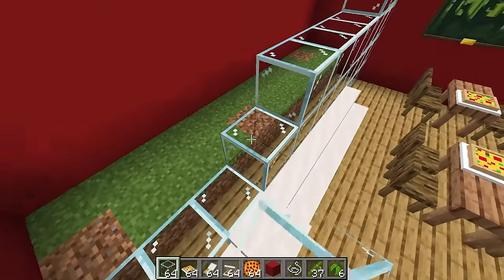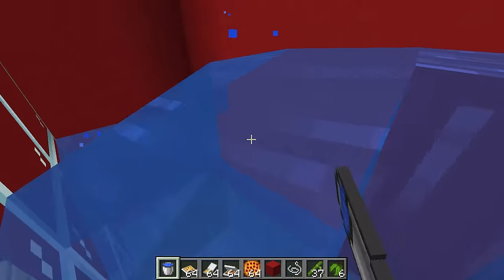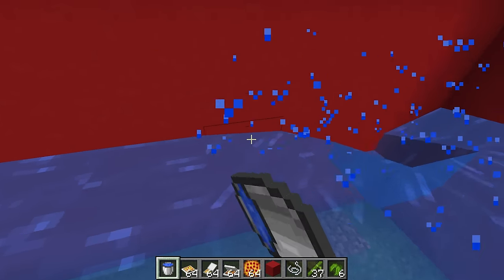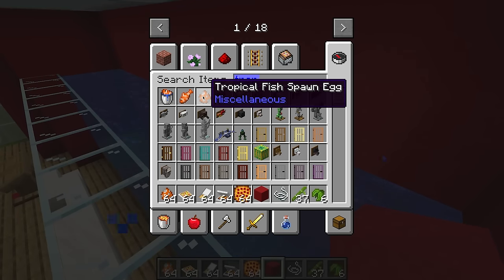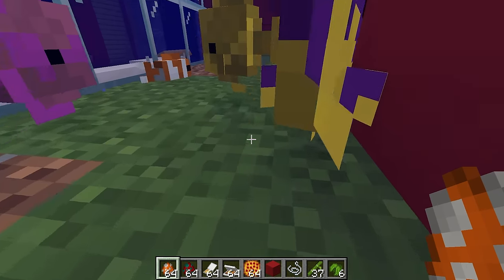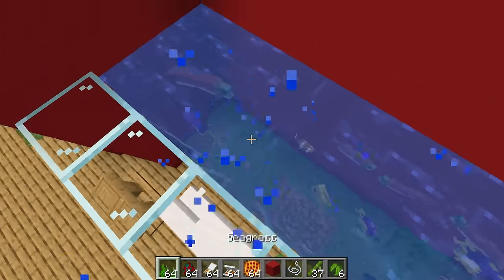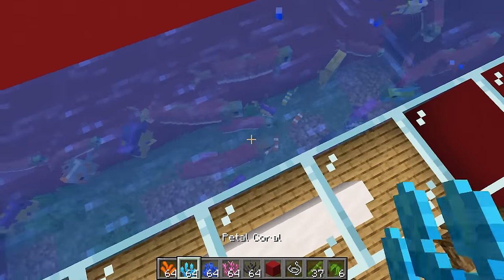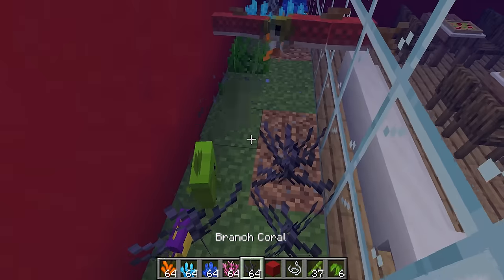Now with the glass blocks in place, the water won't flow out and it looks better than before. Let me add the water and then spawn in some tropical fish and salmon. I can also add seagrass at the bottom and some corals as well. Whoa, that looks amazing — this little area looks super cool inside the restaurant!